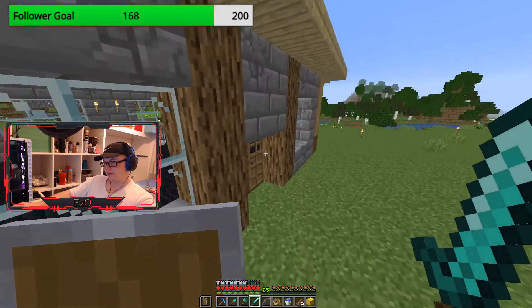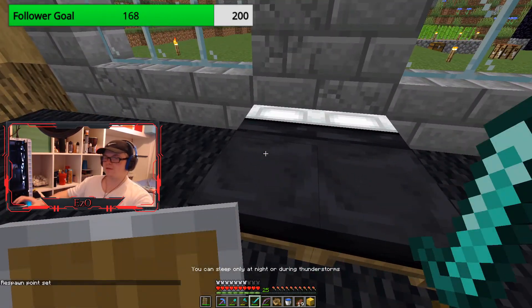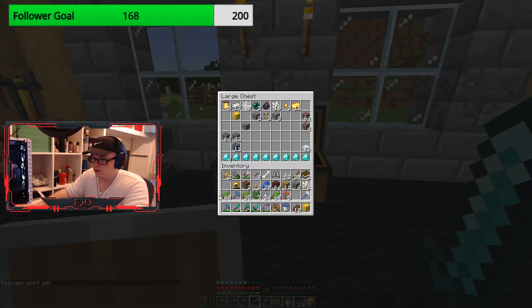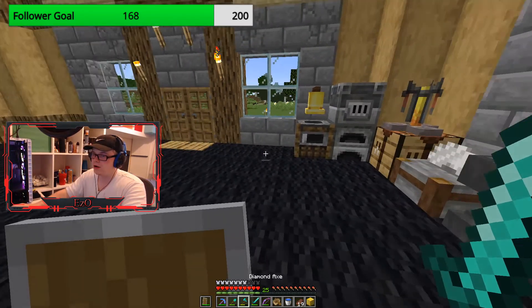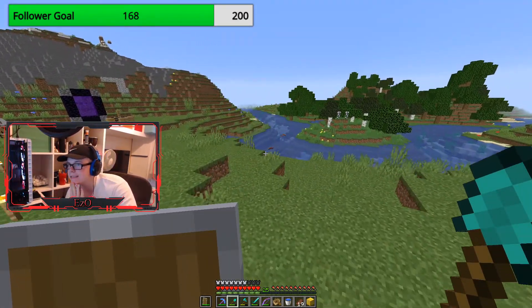I think for the farm we need observers, then we need pistons. I'm just going to utilize this chest a bit. Time to get started on the farm — do you know what I forgot though? I forgot sand, we need sand.